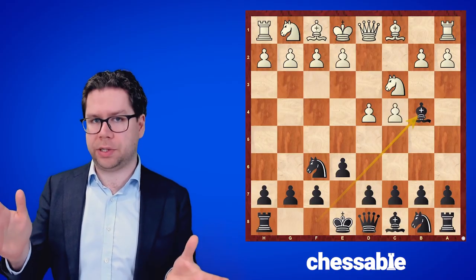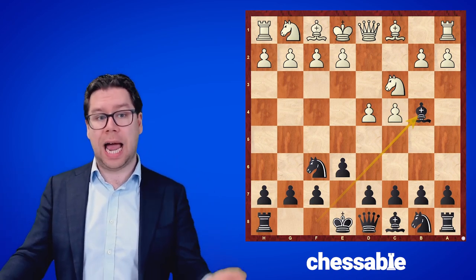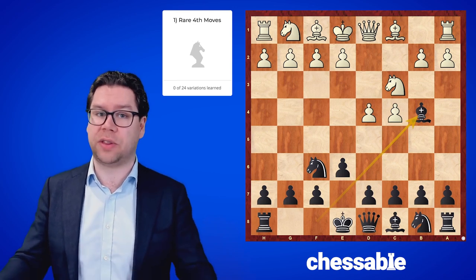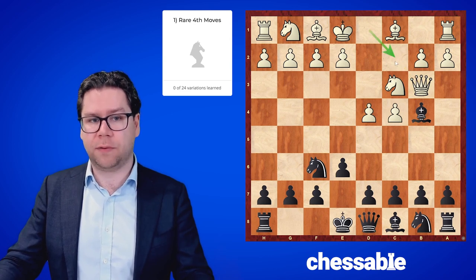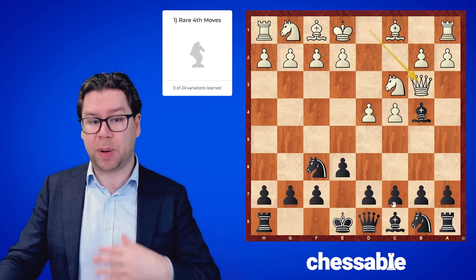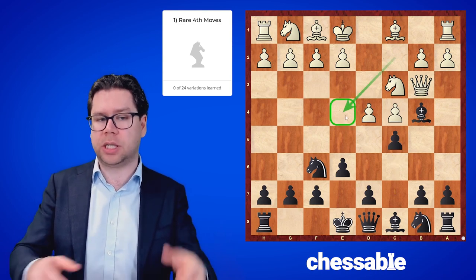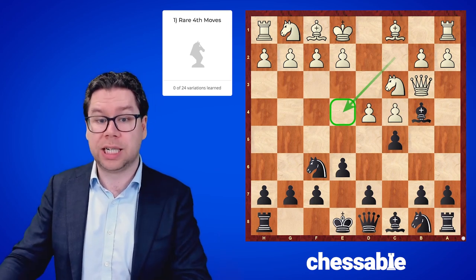Let's jump into the moves. We have our Nimzo-Indian starting position, and in the first chapter we look at all of the unusual white moves. Most of them are unusual because they're pretty bad. Queen b3 is like the worst version of the very popular queen to c2 line. Black can immediately charge in towards the center, and this queen is not perfectly placed because it doesn't contribute to taking control of that very important e4 square.